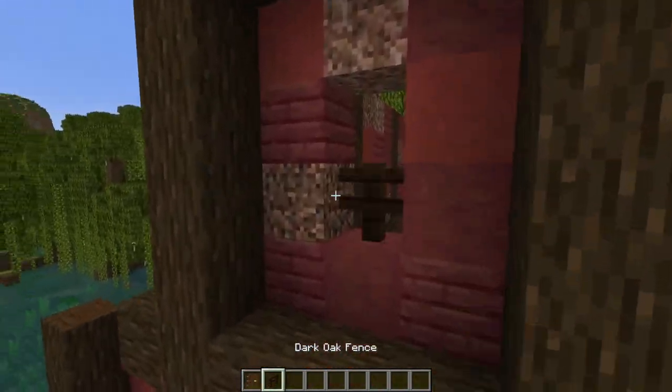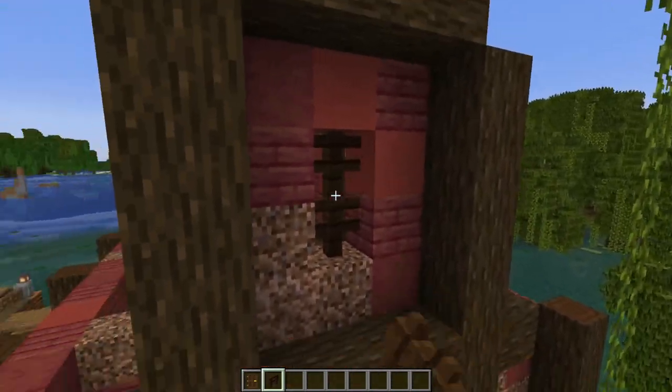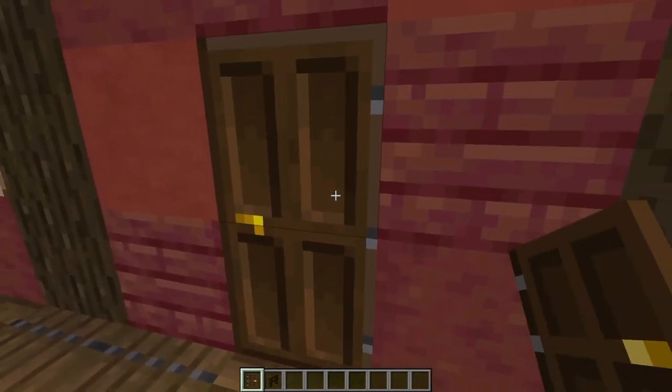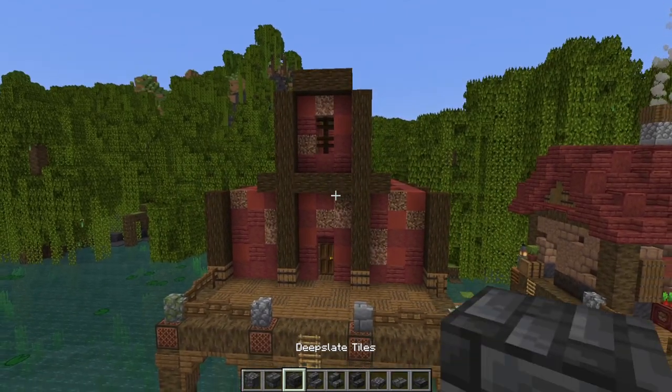Next, grab yourself a dark oak door and some dark oak fences. We're just going to fill in these two upper windows with the fences and pop the door around here in the front.